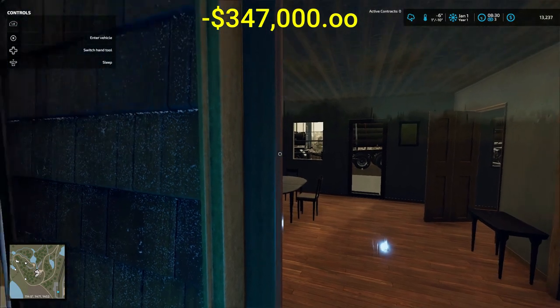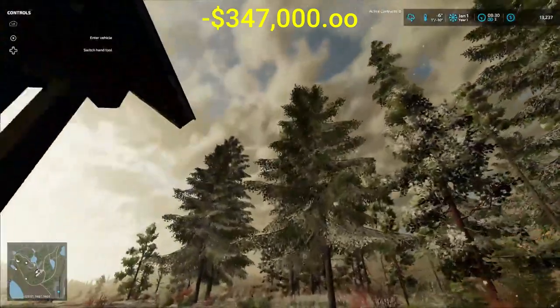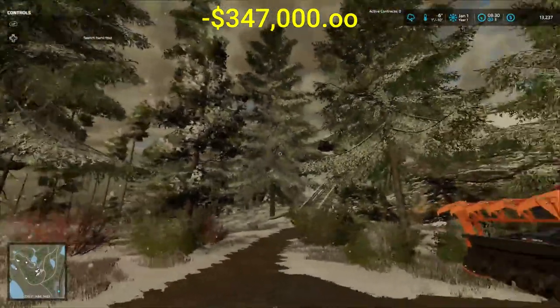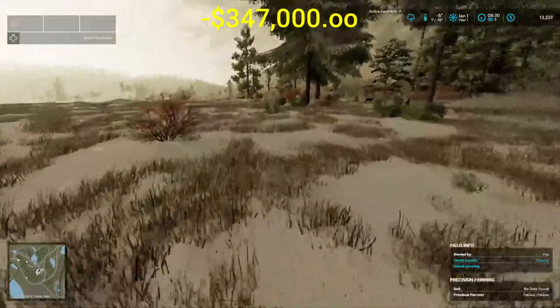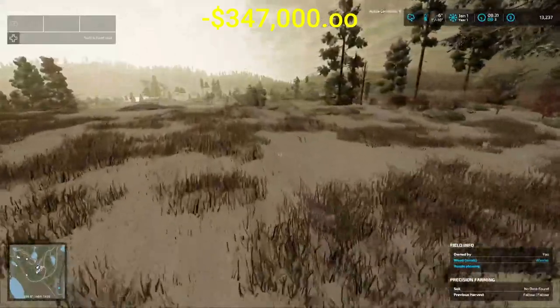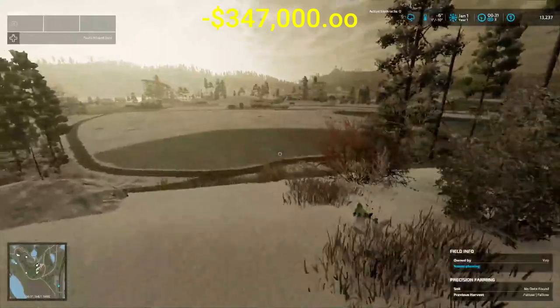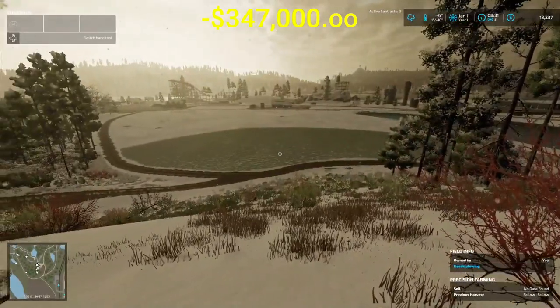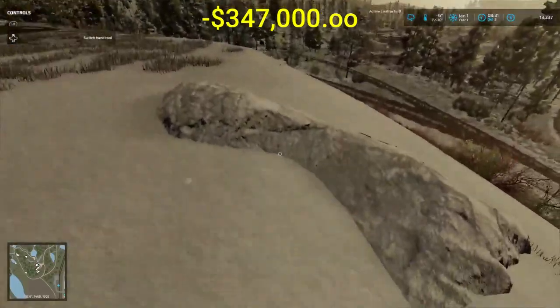Welcome back everybody to Farming Simulator 22 here on Silver Run Forest. It ain't silver, it's white now folks — it's snowing. It's minus six degrees, I don't know if that's Celsius or Fahrenheit, but look at this view. I've got a rock here in the way.